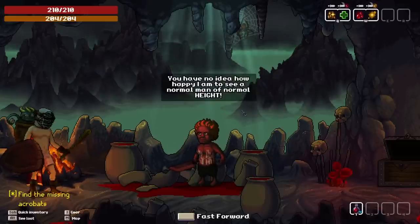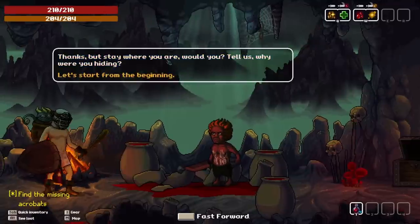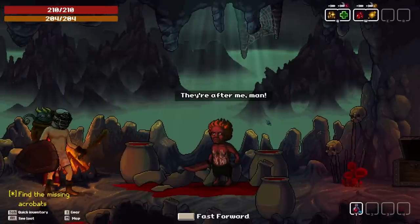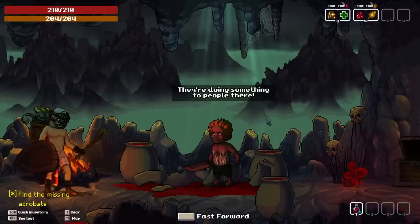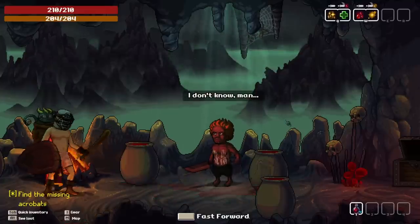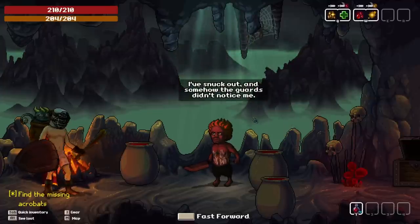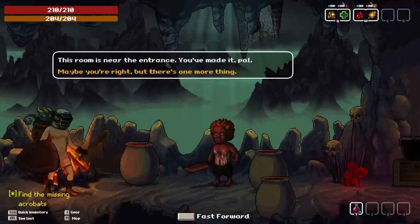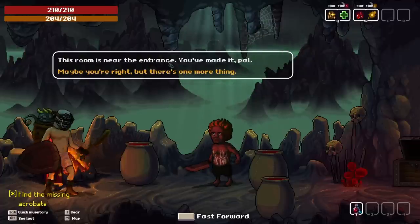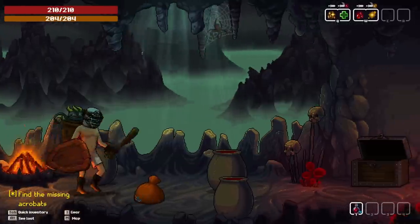No idea how happy I am to see a normal man of normal height. I don't really want your hugs. Why were you hiding? They're after me. Who is? What sort of weird side quest business is this? No one has returned after they took them. What is going on in here? Somehow the guards didn't notice — this room is near the entrance. The way is clear. No more halflings. Here's some stuff I stumbled upon — freebies! Wow, that guy was pretty helpful after all.